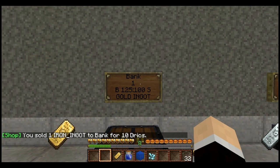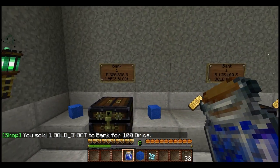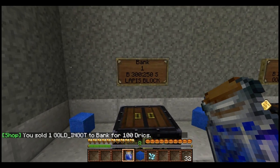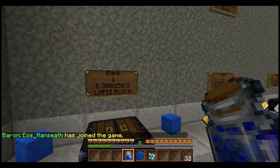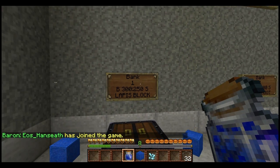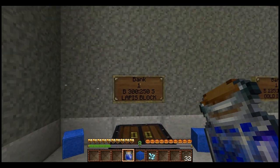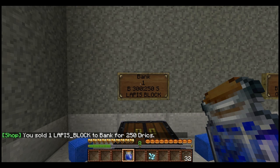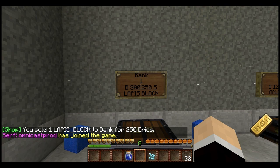This gold ingot isn't in my hand, but when I click, it sells it. For lapis lazuli, you need to be aware that it can't be in the raw form — when you break ore, you'll get around four to seven raw pieces of lapis lazuli. That's not accepted in the bank. You have to turn it into a block, which is nine of those. The single form is still in my hand, but the block went away.